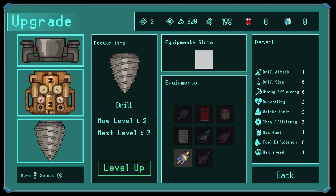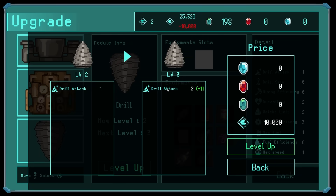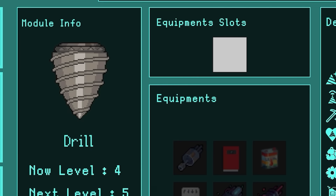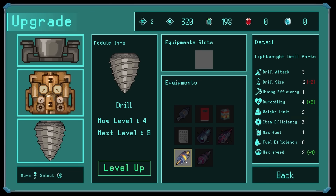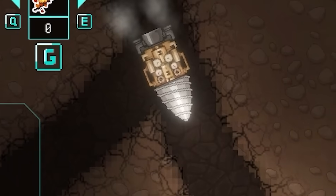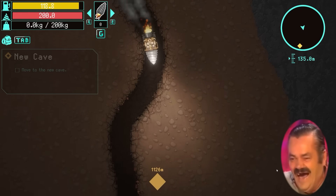I think I'm going to upgrade my drill attack - that gives it an extra one for 10 grand. Level it up again - drill attack and mining efficiency, yes, that is worthwhile. 15 grand spent. Then do I add this equipment? It makes it smaller but it's more efficient - let's try it out. Oh no, it is smaller! Look how small it is - I'm used to having such a big one and now it's tiny.